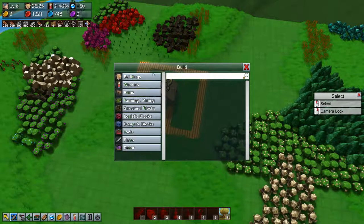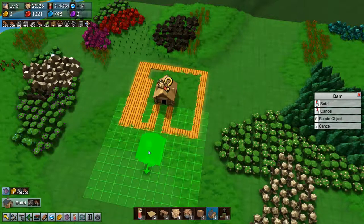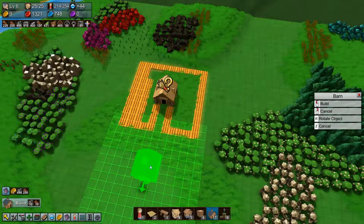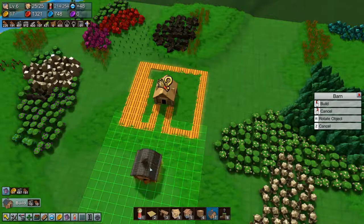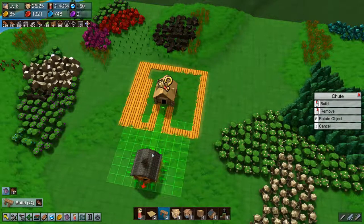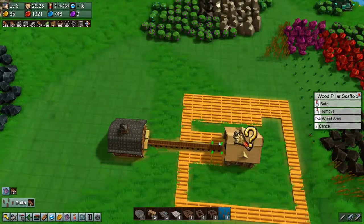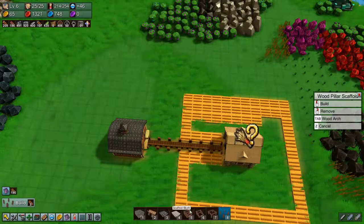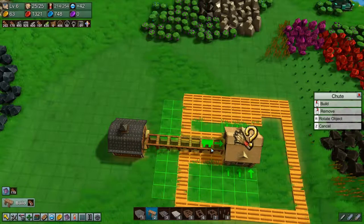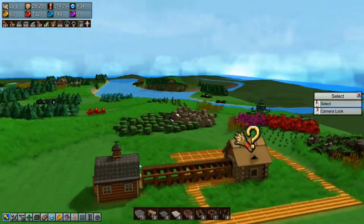Now we want a barn - we have the barn down here - and I think we'll build the barn something like here. We'll put in a chute, and we'll put in a second chute above as well immediately, and we might even put in a third and a fourth chute as well.